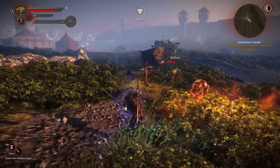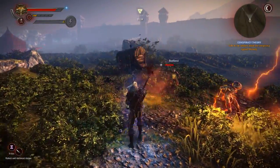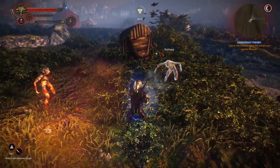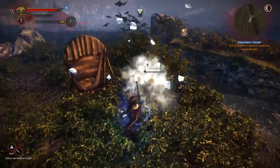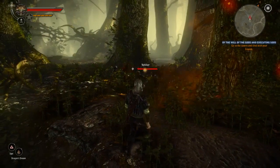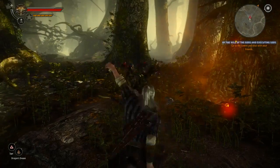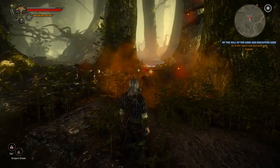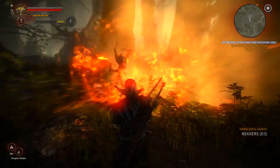Don't forget that you can create your own unique fighting styles by mixing up stances of your sword, magic, and items. Imagine a situation where you throw a bomb into an entire group of enemies, it spreads out a flammable gas, and then you cast a sign which sets it on fire.